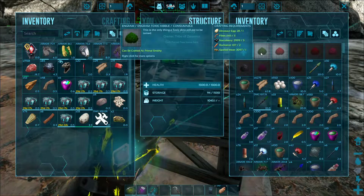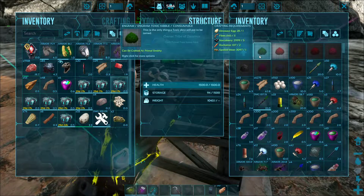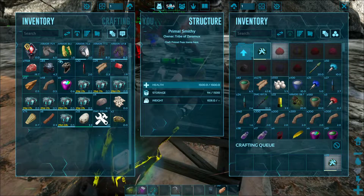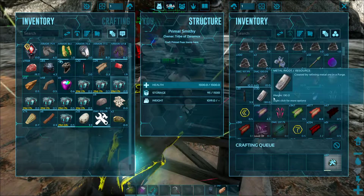Making the toxic kibble for toxic creatures is fairly easy. It's just regular dinosaur eggs, which you can get from dodos — that's what I've done.